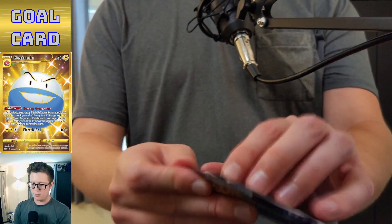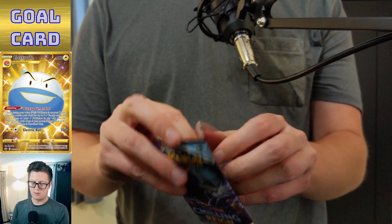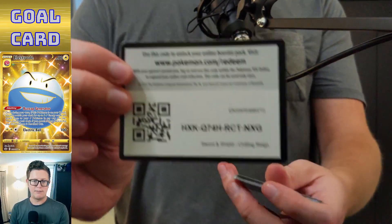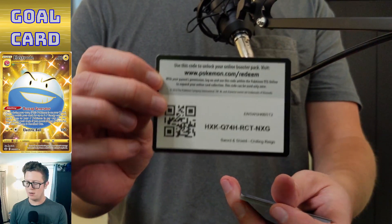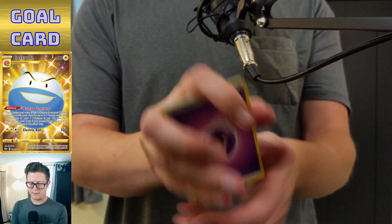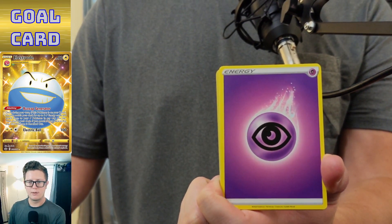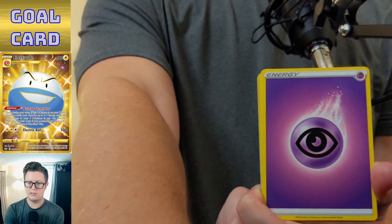I've got potentially my final packs of Chilling Reign — this is the second half of a booster box I opened last week, we've got 18 packs to go. I give away the codes for any of the English sets live on Twitch. I'll get started — just gotta get my garbage can for the wrappers. Hopefully we've got some spice; I've had a few decent pulls over the last few weeks — full art Zarude, full art Blaziken were awesome, and Galarian Moltres.